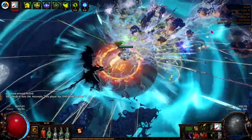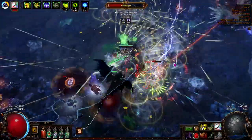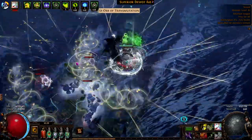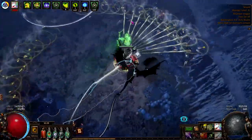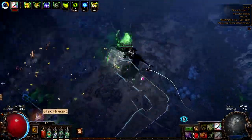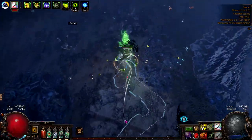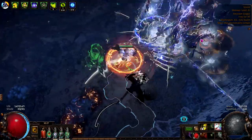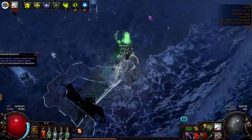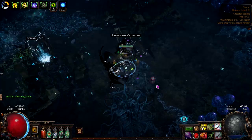I'm running Strand and Beach for this atlas strategy because the two are next to each other and we're able to sustain our maps using the Singular Focus keystone. For altars I usually just click quantity, as it affects the quantity of life force drops. Beach map is very easy to sustain maps on. We also have Expedition triggering naturally in about 85 to 90 percent of our maps.